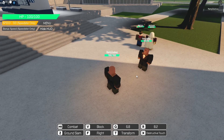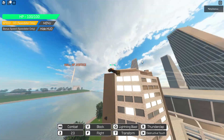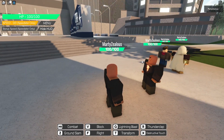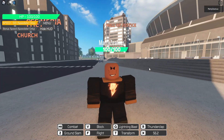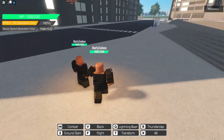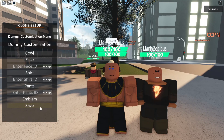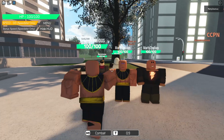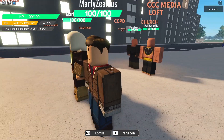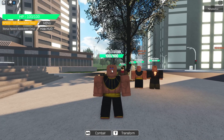We have thunderclap, which is the same. We have ground slam, which does damage to everyone nearby. We have flight — it goes about the same speed, really really fast. Then his last ability is pretty cool: the Destructive Touch basically one-shots any character. He's like the Anti-Monitor in that he has an insta-kill ability, which is really cool. I would rate him a little bit higher than Shazam just because of that insta-kill, although Shazam has more abilities overall.